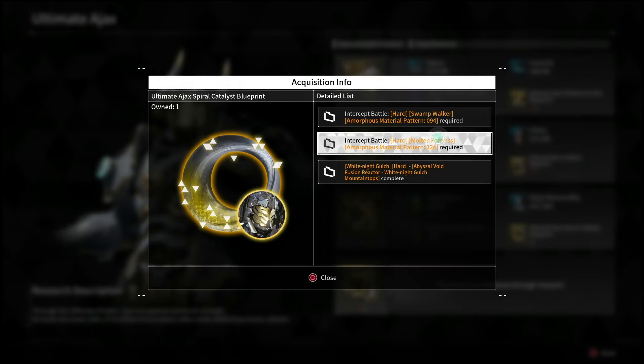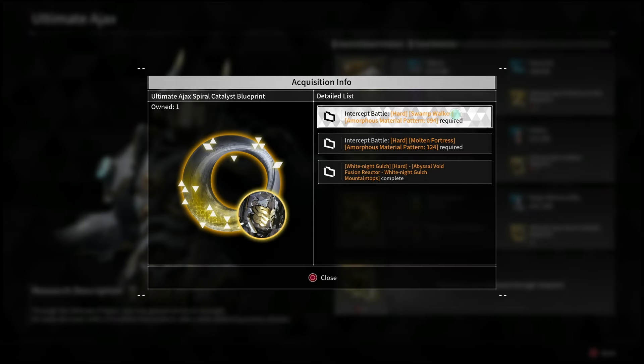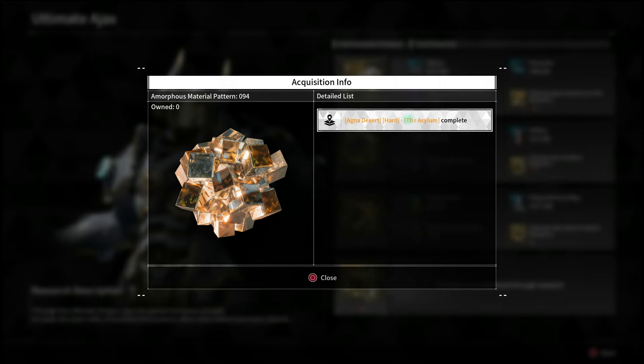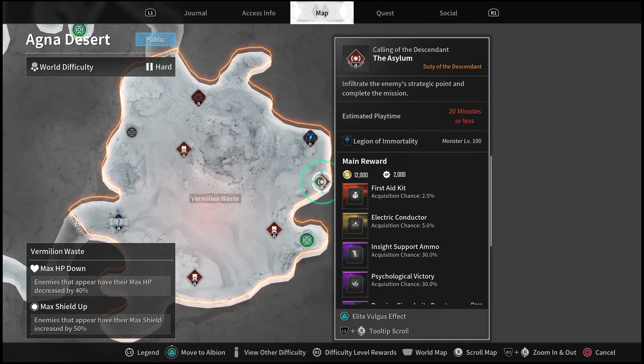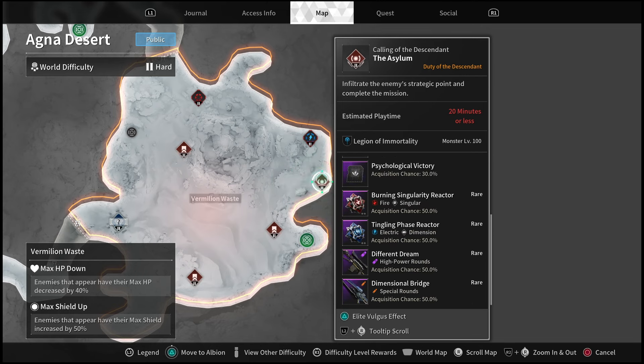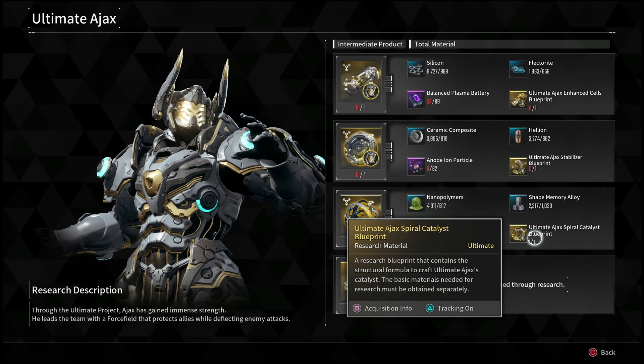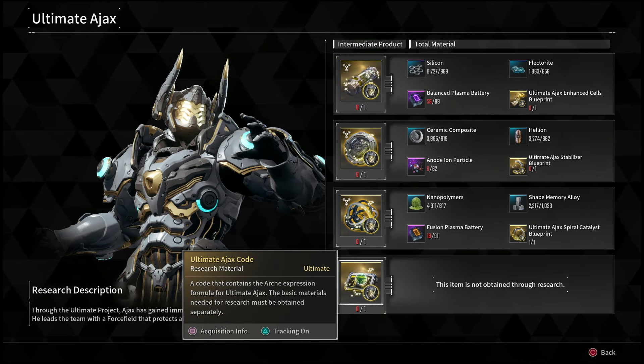If you don't have the void shards, just go and do the boss route instead. For the third piece — the Swamp Walker — this one is actually a lot easier to just do the operations mission. Go in and do the Asylum mission. Every time you run the Asylum you can get two amorphous materials, and as soon as you finish up the Asylum you take that into the Swamp Walker to get that piece.